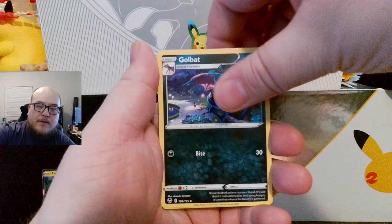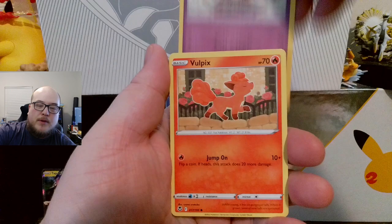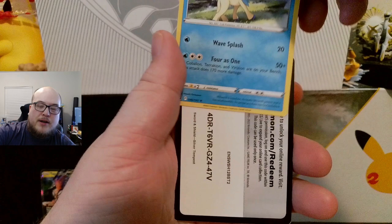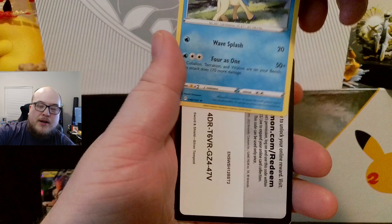Disappointed in you, Silver Tempest. Golbat, Meowstic, Gym Trainer, Dreepy, Vulpix, Emolga, Chimecho, Buneary, Petilil — reverse and a Keldeo non-holographic. There's the code card. Alright, well, hope you liked this video! Same time next week — Tuesdays and Thursdays, 1PM Eastern. See you there, bye!